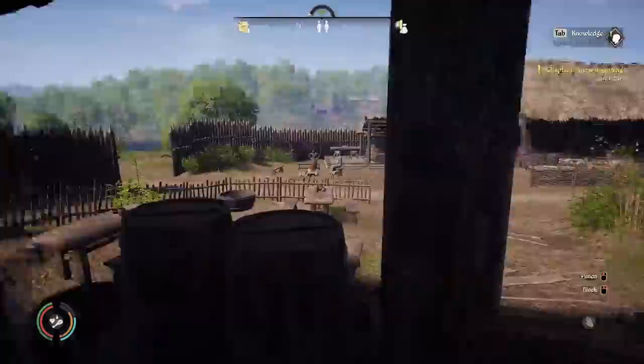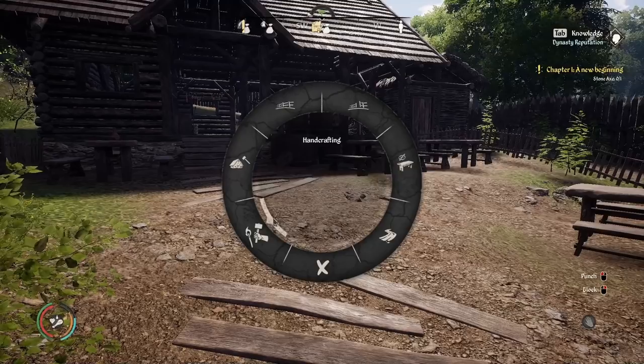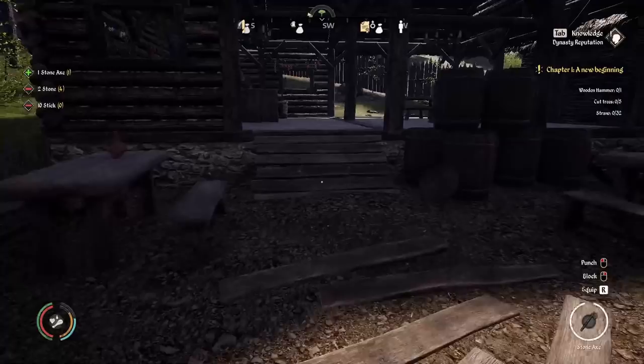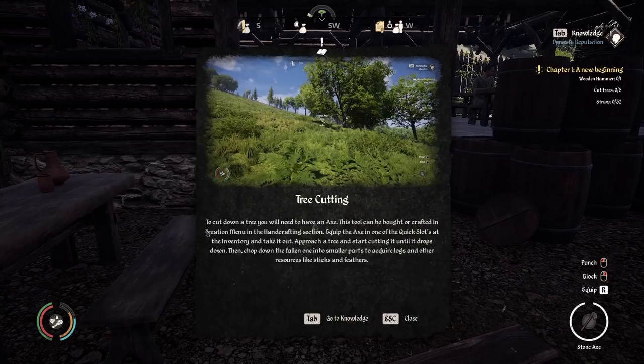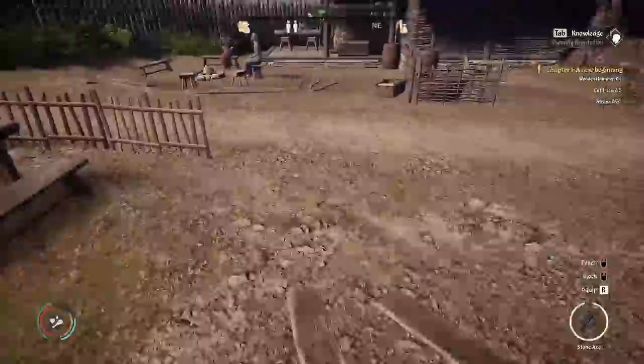I've already got a couple of sticks on me — let's go grab some more. Q to open the crafting wheel. Go to hand crafting and stone axe — just left click it once. Click will craft one; if you hit R while the crafting wheel is open, it'll bring up a counter box where you can choose how many you want to craft. It wants us to cut down some trees. We need some straw, and it's actually having us craft the wooden hammer.